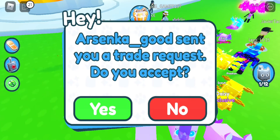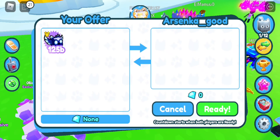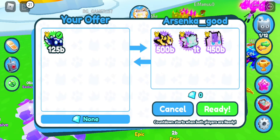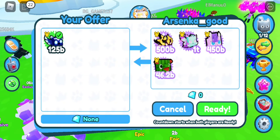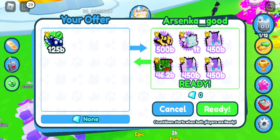Sanka_good is trading us. Let's see what she offers. A Wicked Empyrean, a Fairy Queen, a Pony, a Hippomellon. So she's offering a Wicked, a Fairy Queen, 3 Ponies, and a Hippo. Not bad, but I'm pretty sure I can get way more, so we're going to have to cancel.